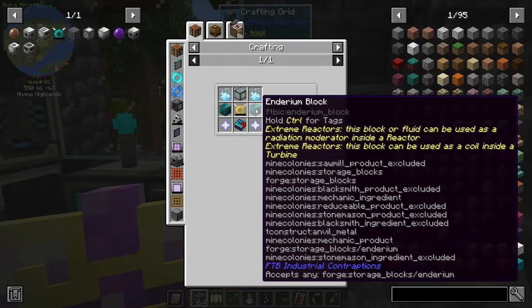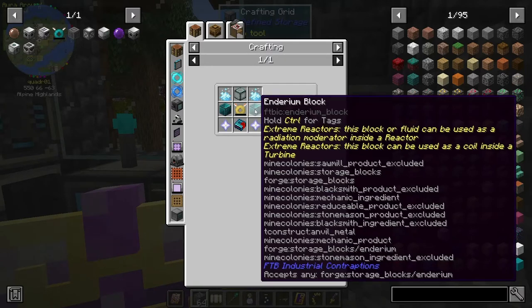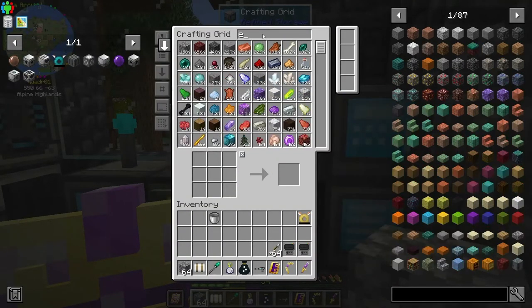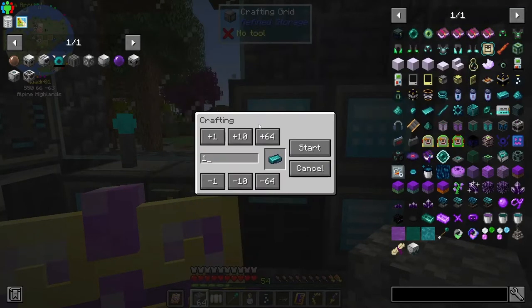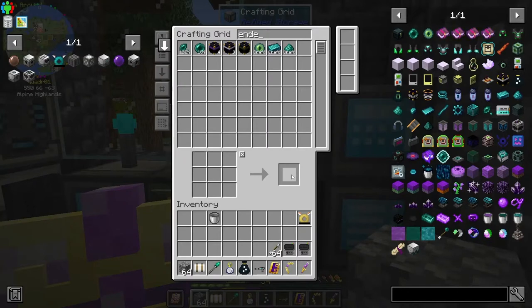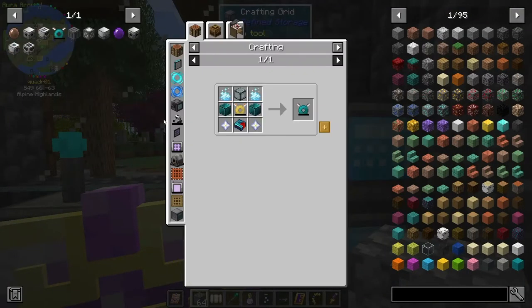That would be 18, so nine sets of enderium because you get two at a time. I made it so I could just do this and I don't have to calculate how much of what stuff I need — it's just going to do it. It's got to crush the ender dust and the diamond dust first. But there is one thing that we don't have for the resonant angel ring and that is the blitz powder.